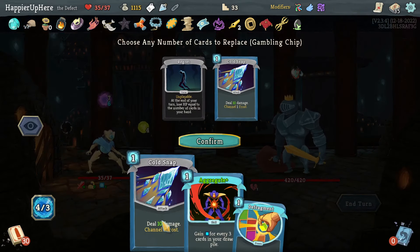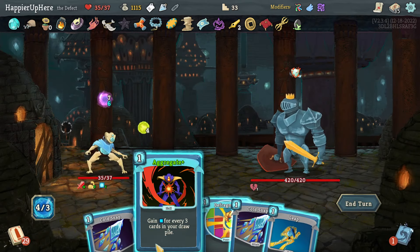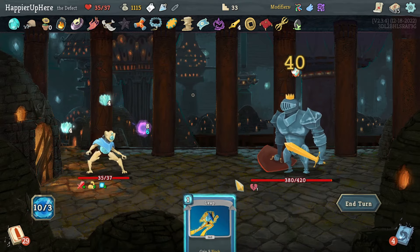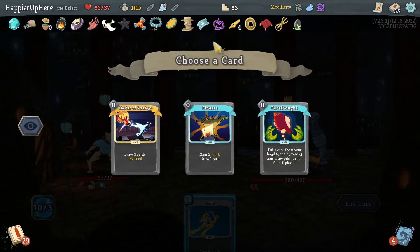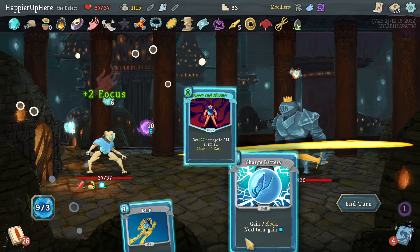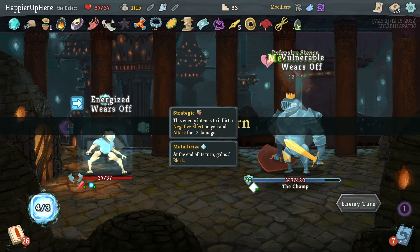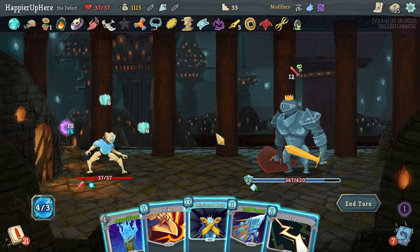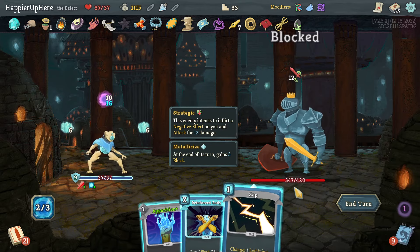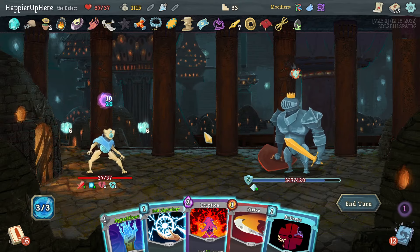Champ fight. I have Aggregate — I'd like to set up, so let me do Aggregate, Defragment, Cold Snap, Cold Snap, and Wait. I don't have the energy for Consume. Let me see if the colorless potion gives me something. I was hoping for a Power but Master of Strategy is nice because I have the energy. Let's do another Defragment, Doom and Gloom, and Charge Battery. I was hoping for a good Power — two Frost Orbs; there's an Apparition but I'll just do Cold Snap, Strike, and Wait.